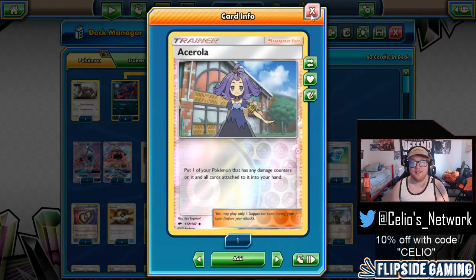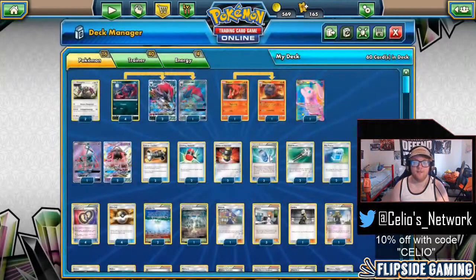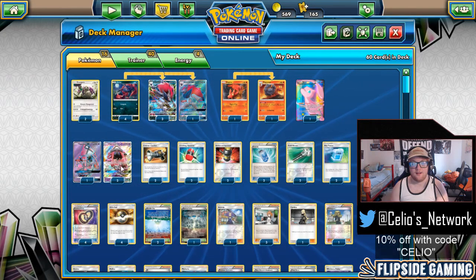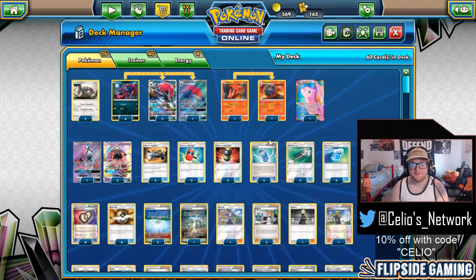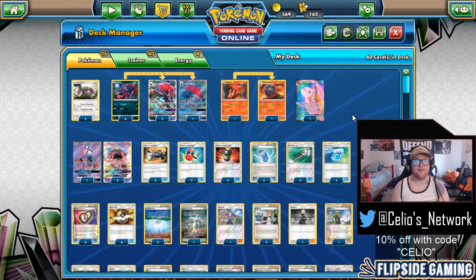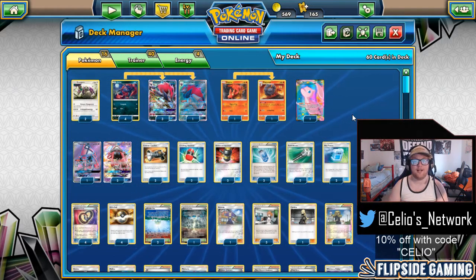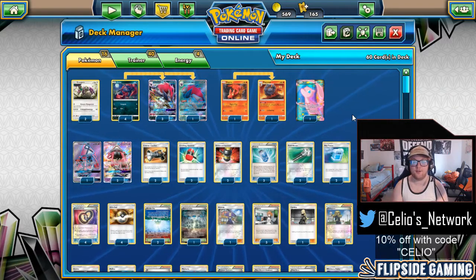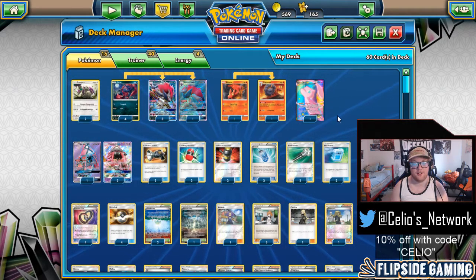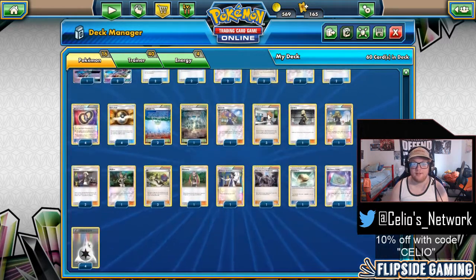Our third and last healing card is Ace Arola — put one of your Pokemon that has damage counters on it and all cards attached to it back into your hand. Sometimes it's nice to have a healing card that's searchable by supporter, so we can search it with Lele. Maybe we have to move around our Pokemon and heal — instead of needing Max Potion and Float Stone, we can just get Ace Arola, move our Zoroark out of the active, and maybe send up a Guru to start our resource managing strategy. I think the two Max Potion, one Ace Arola split is perfect.